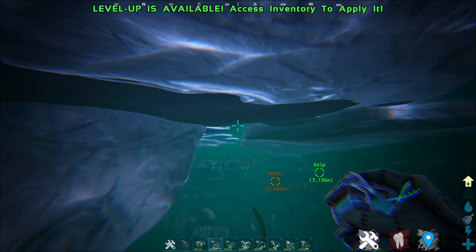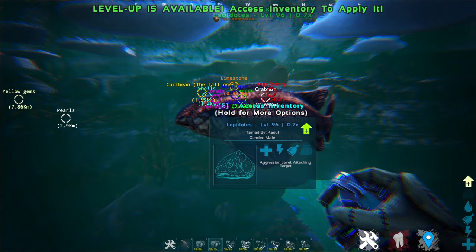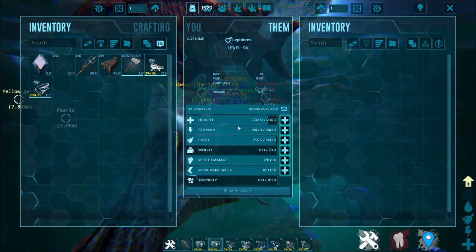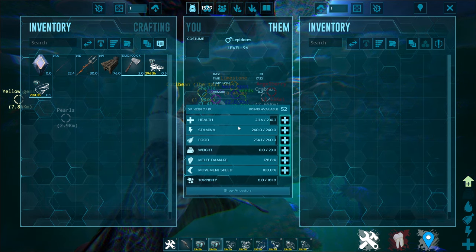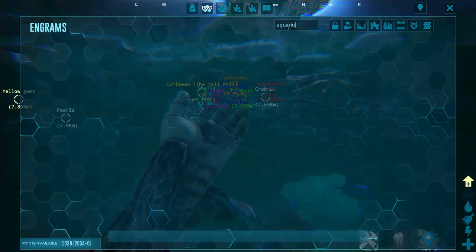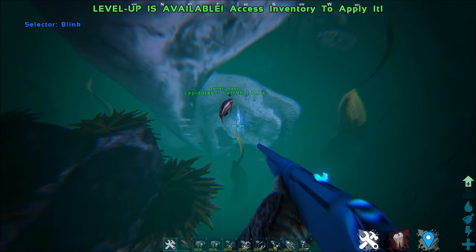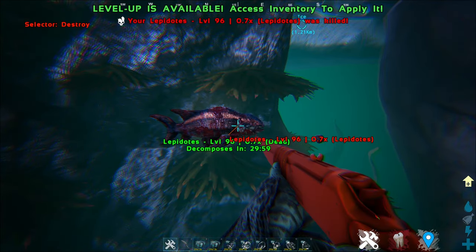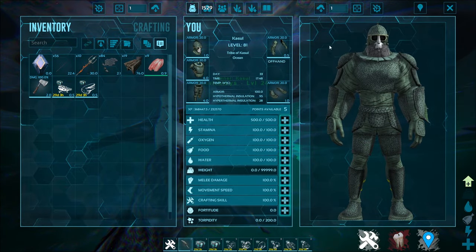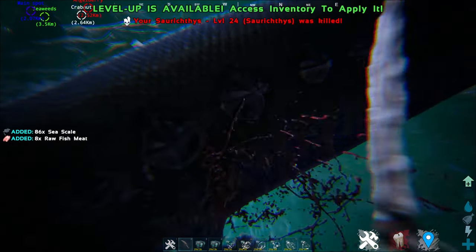Up next is the Lepidotes. From my understanding, it's basically the Coelacanth but just a different variant. The summary reads: a relatively large bony fish that can be found basically everywhere in schools thanks to their incredibly rapid reproductive cycle. Its scales give a moderate amount of armor but are also one of the main reasons they are hunted by humans. Can be placed in the aquarium. To showcase these guys, I'm going to kill them and harvest with this knife. When I harvested it, I got 84 sea skills — which is used to craft the armor and is like the hide variant of the ocean creatures.